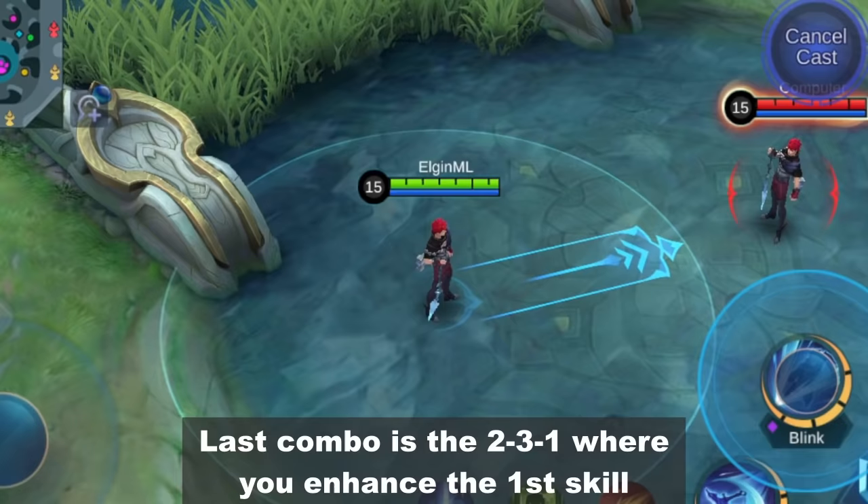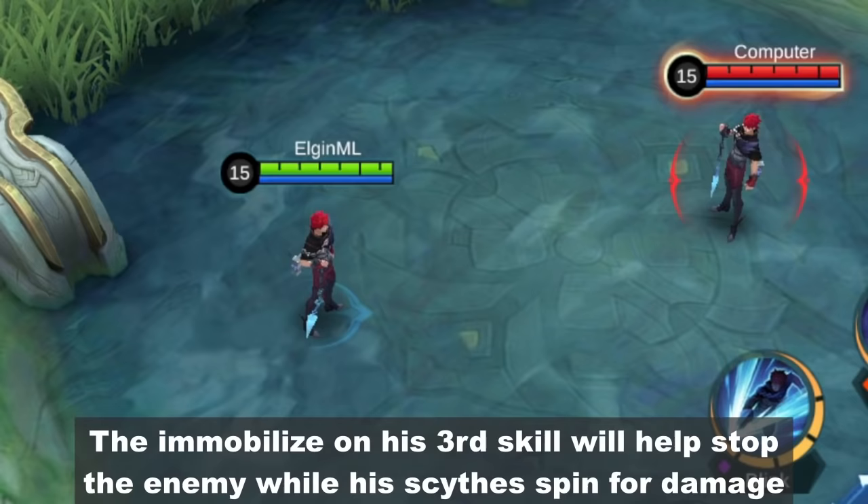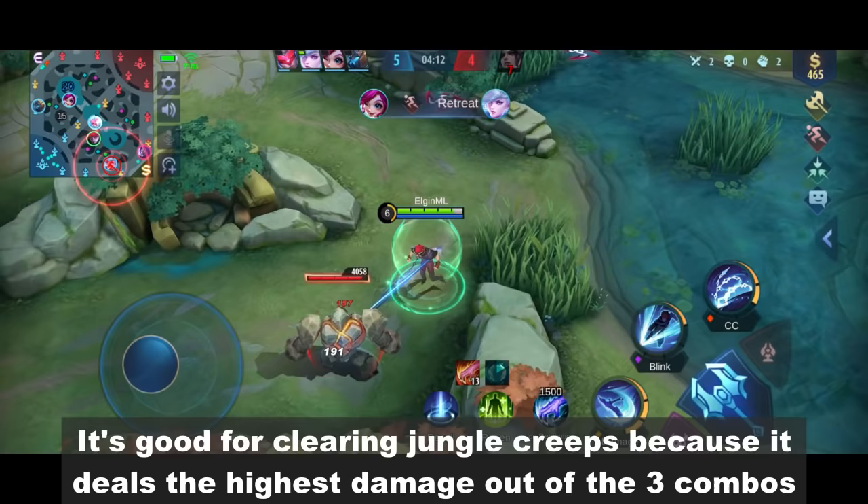Last combo is the 2-3-1 where you enhance the first skill. Julian will throw his sights to slow while dealing continuous damage. The sights will stop on the first non-minion enemy it hits. The immobilize on his 3rd skill will help stop the enemy while his sights spin for damage.